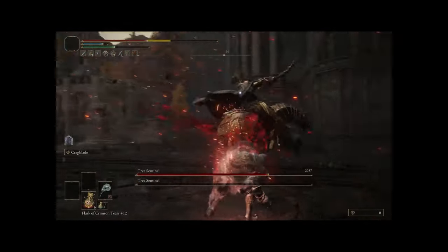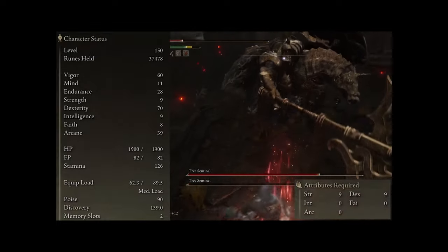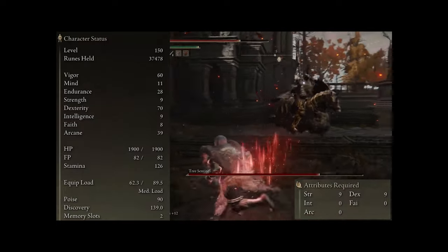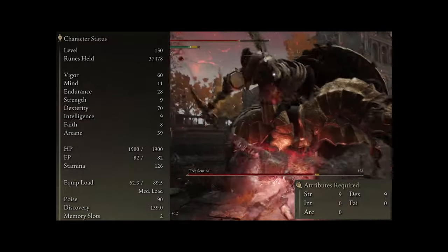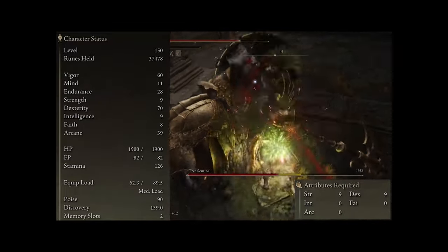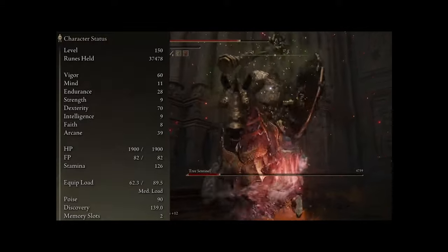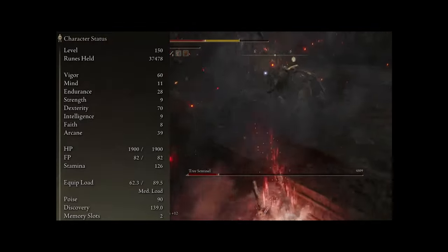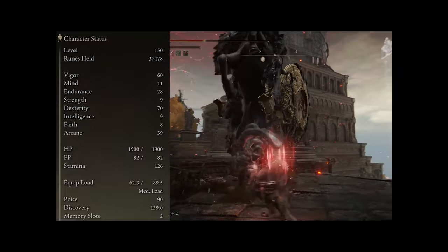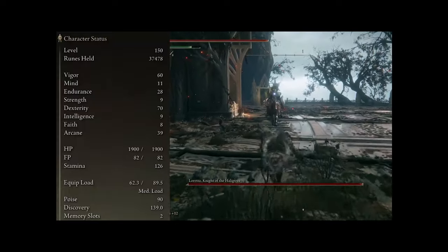Speaking of stats, let's take a look at those. When it comes to the bare minimum, you only need 9 Strength and 9 Dex to use the Venomous Fangs. If you're going to use the Hook Claws instead, you'll then need 8 Strength and 14 Dex. Either way, we're going to have more than enough Strength for both of those, and we're also focusing heavily on leveling our Dex up for damage. I got it to 70, and that's with the extra 5 levels from Millicent's Prosthesis. Going for 80 is the most ideal situation, because after that you don't get much damage, and even reaching 80 from 70, the damage difference isn't that huge.